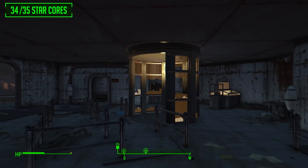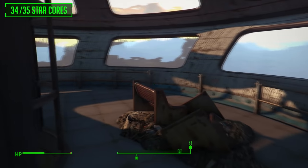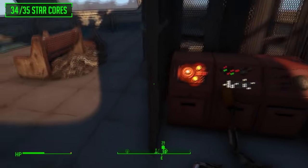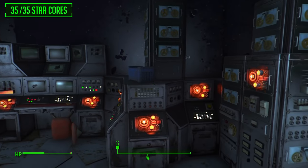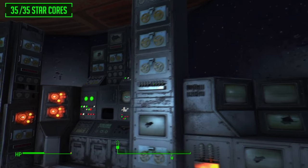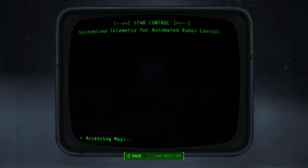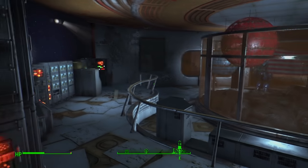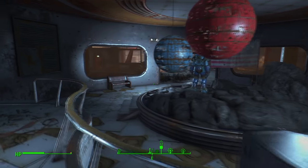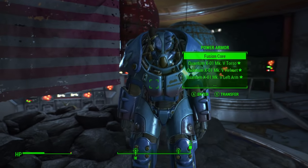Back at the Galactic Zone, this is the last star core — you will need to power up all of Nuka World to access it. Go up this little elevator located in the museum part from earlier in the guide, and on the little control panel is the last star core. Once you've collected all star cores, install them all into the star core control mainframe and open up the display case. You have now unlocked the Nuka-Cola Quantum suit — a really nice looking suit, the Quantum XO1 power armor.